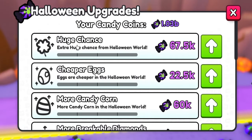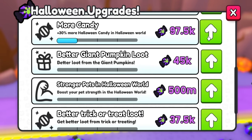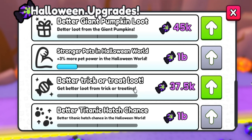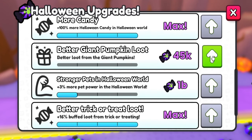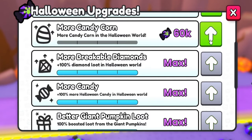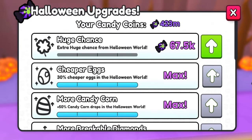So we've got a huge chance, cheaper eggs, more candy core, more Breakable Dungeons, more candy — we're going to grab the more candy upgrade. We have a billion so we can do a lot of stuff. Stronger pets in Halloween world for 500 million, better trick-or-treating loot, better Titanic hatch chance — those are a billion as well. Let's just go ahead and max all of this because it's all really cheap.